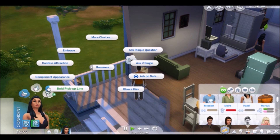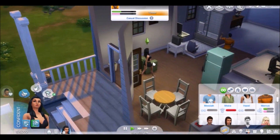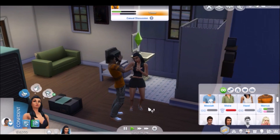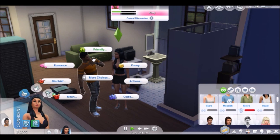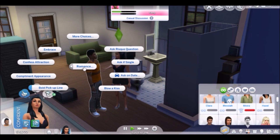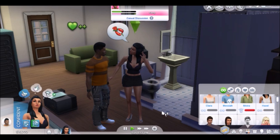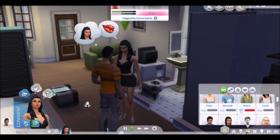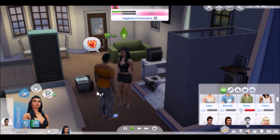Since she is confident and this little color right here matches her mood, that means a confident interaction is available. I don't think he's wishy-washy — he actually likes her. We can confess attraction and see how he takes that. A lot of sims aren't too keen on that. He is also part of the club that she's in. He really likes her — kissing her hand and everything.